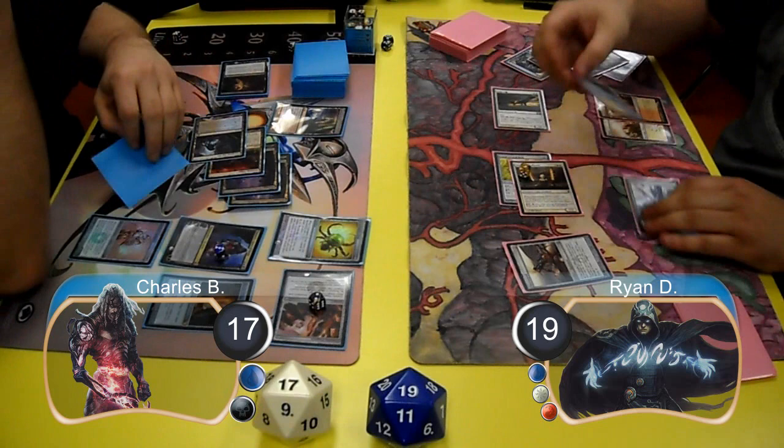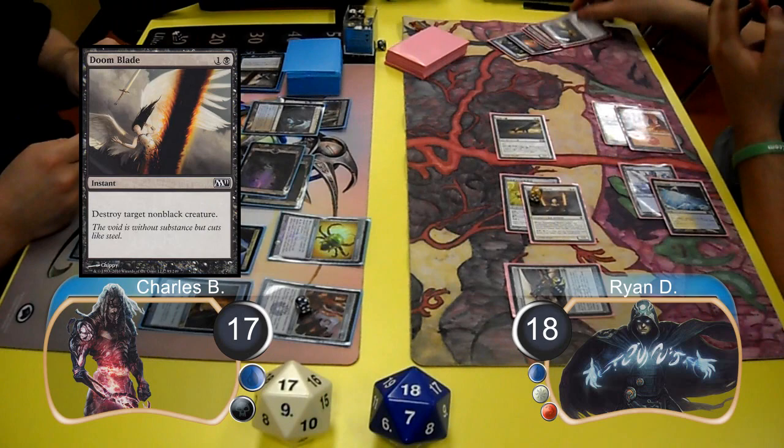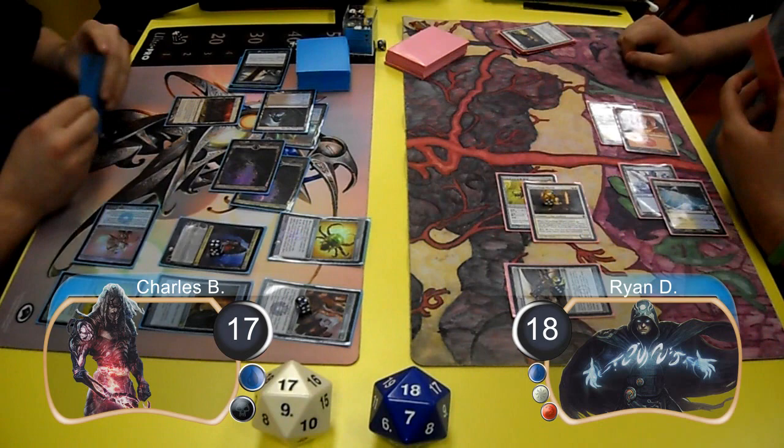Then post-combat Ryan resolved a Mortar Pod. He cracked his Arid Mesa to search for a Mountain and then cast another Squadron Hawk and searched for one more. For Charles' next turn, he started off by using a Doom Blade to destroy one of Ryan's Squadron Hawks. He then used Tezzeret to search for another artifact and found a Contagion Clasp, which he used to destroy Ryan's second Squadron Hawk. Then he attacked for 2 with his Etched Champion, taking Ryan down to 16.